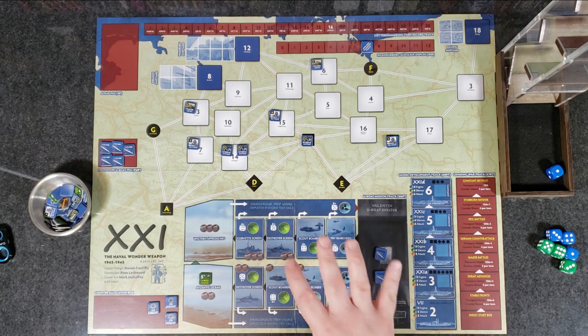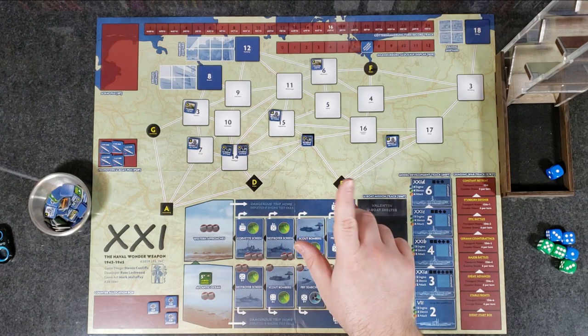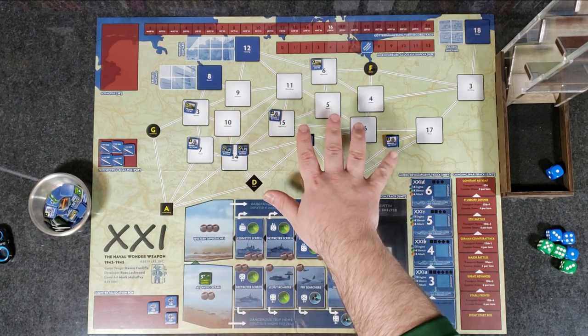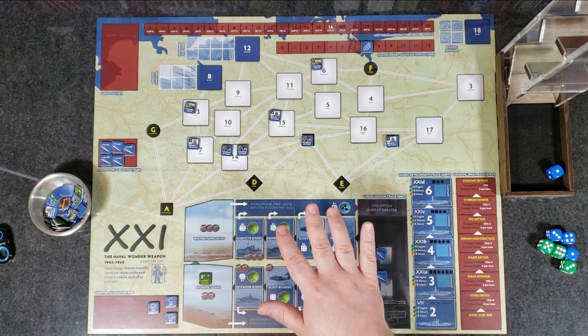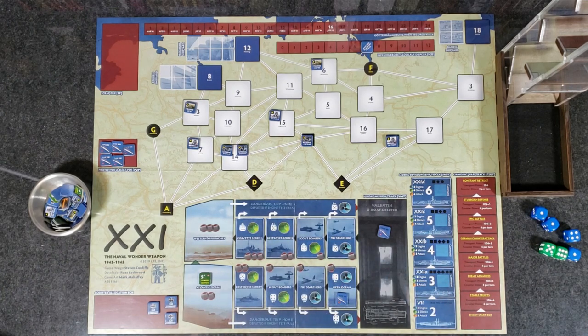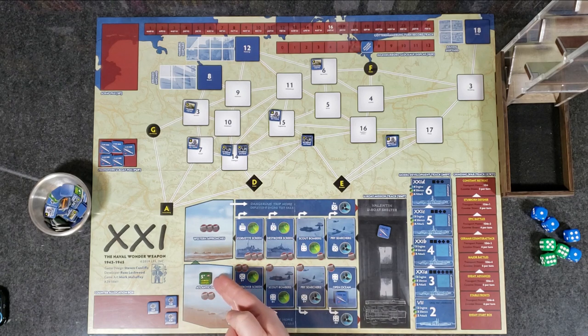The core of the game is constructing U-boats, but I love the fact they included a battle aspect — trying to sink the convoys. It's not just construction; they included a little bit of the actual war combat. In the battle phase, if you have a full-strength flotilla in the U-boat mission track, you can try to send them to sink convoys. We have that convoy in the Atlantic Ocean, so let's grab one of our Type 7 flotilla markers and send him into the open ocean.